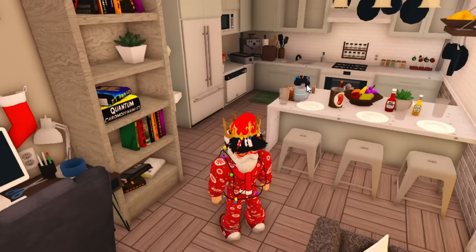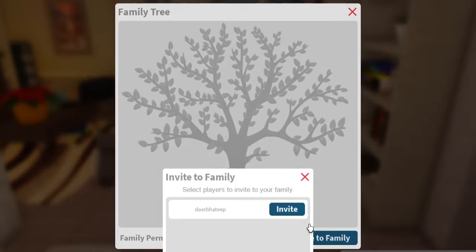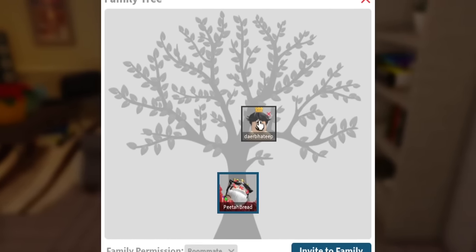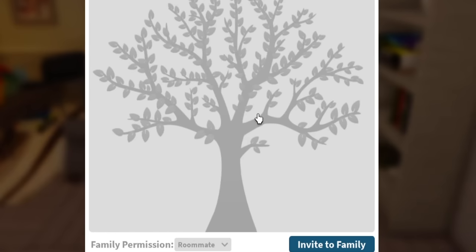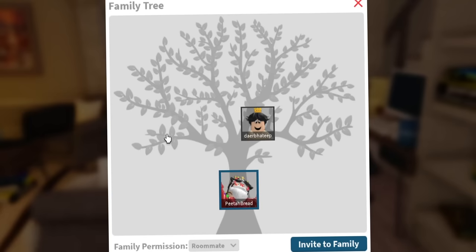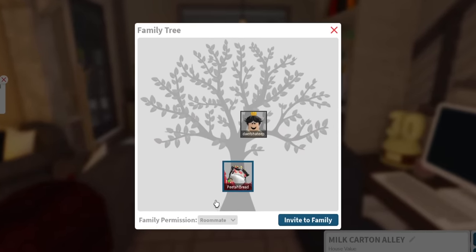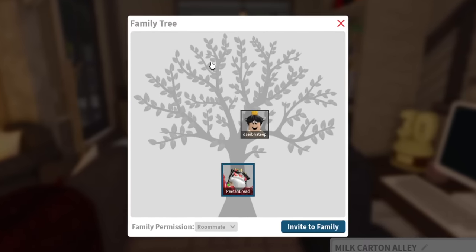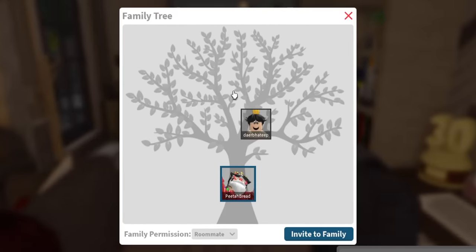Family tree — my other character is here so let's invite them to my family. Invite to family — invite, join. So in the family tree, you can remove them just like that. That's what the family tree looks like, and of course if you add more people, more pictures will be added so you get a better idea of who is in your family.